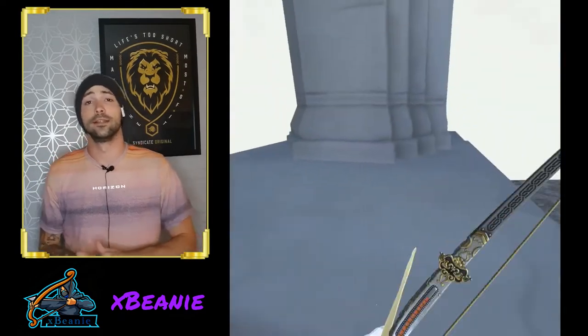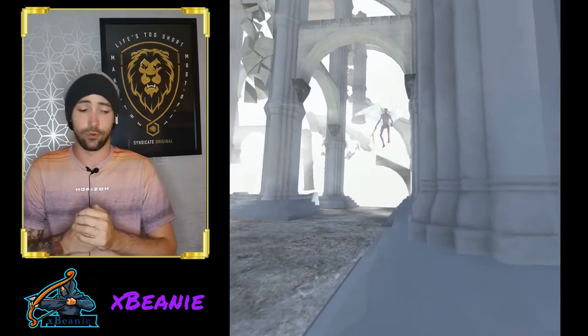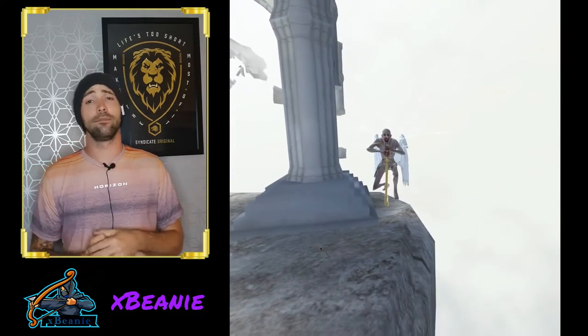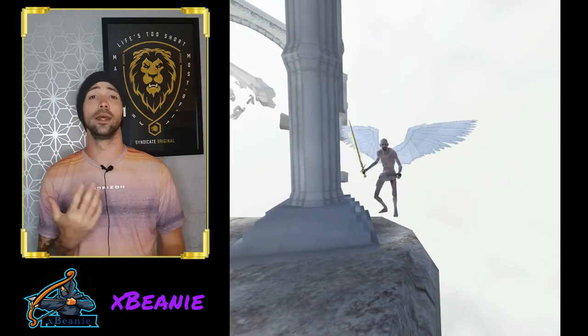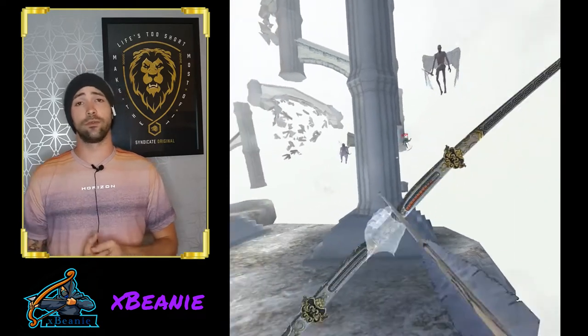Attack number one is his sword slam attack. He takes his sword and plummets to the floor, charging up a big boom that will hit you if you're not behind cover. This attack also summons ads into the game — banshees and cupids will be spawned in if he succeeds. However, with the flying-away mechanic, if you can force him over the edges of the map he cannot execute this, which means he cannot summon ads. So basically, you want to make sure he does not land this attack.